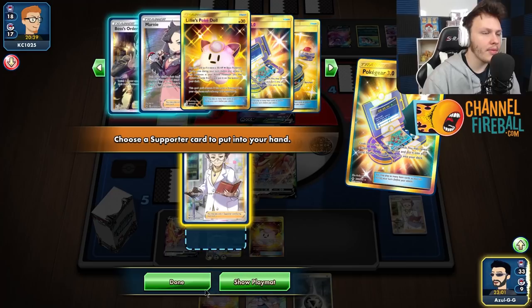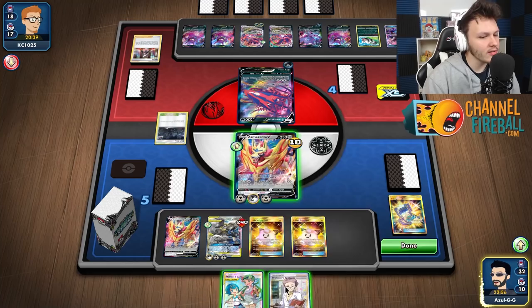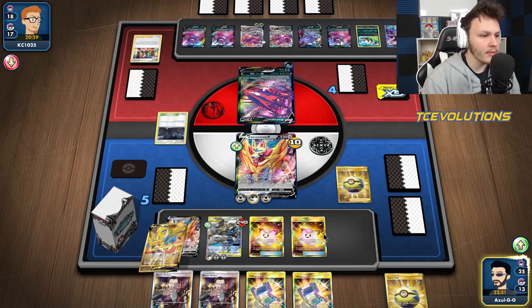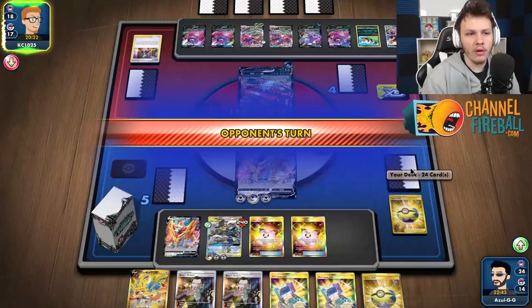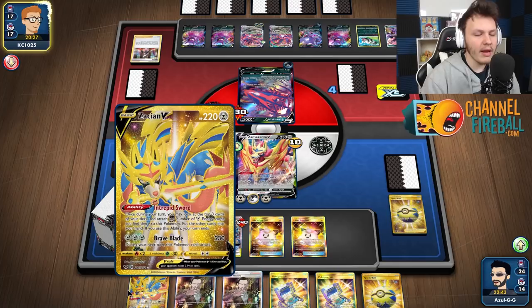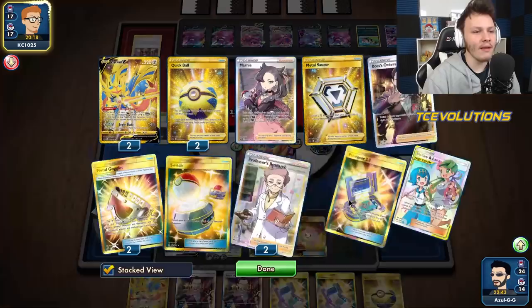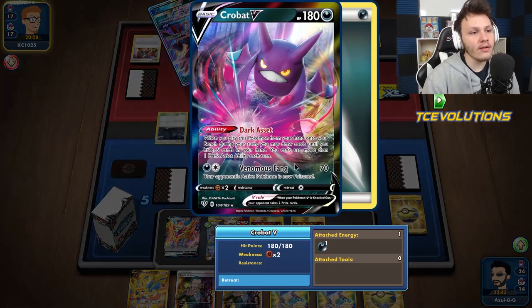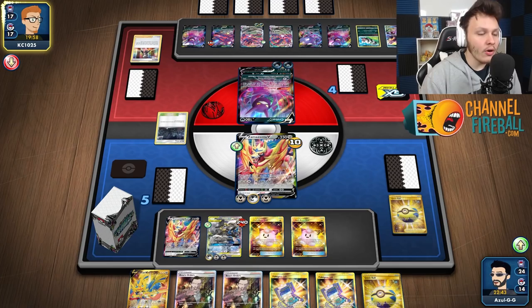I'm a little torn, but I think I'll go for the Research to try and see more cards. We do lose a Mallow Lana which doesn't feel great. Thinning the deck - we maybe should chill on this a little bit because I might want to Mallow Lana with Mallow Lana. I do that a lot where I aggressively thin the deck, but some cards require discarding cards so we want enough bad cards to discard. Okay, here comes a Venomous Fang - this is definitely something we want to Mallow Lana out of. This Seviper is a threat.